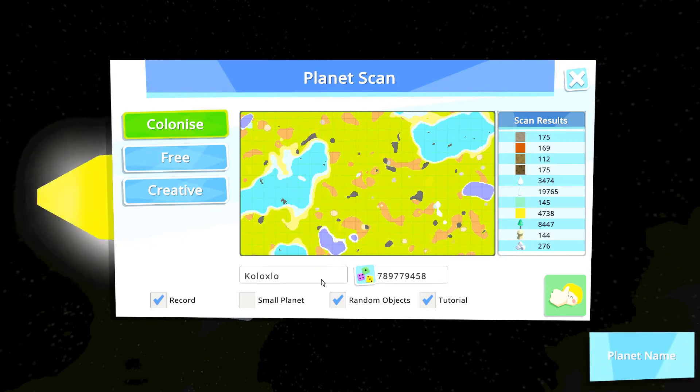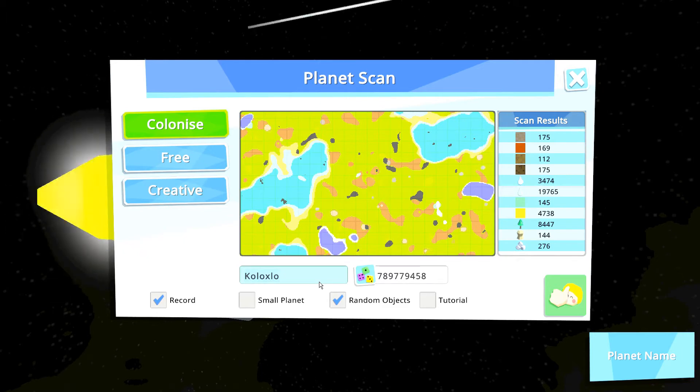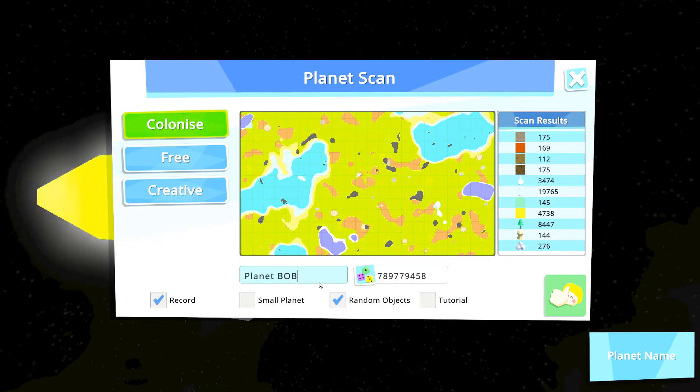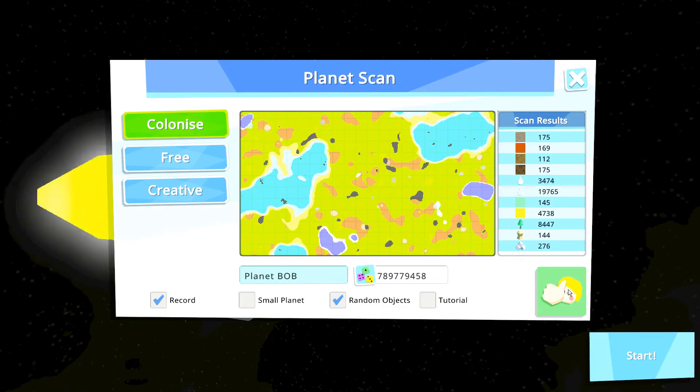All that we have to do right now is remove the tutorial and change the name of our planet. We are going to call this Planet Bob. For those who don't know, that is homage to Titan AE, one of my favorite movies. So let's head on over to Planet Bob.